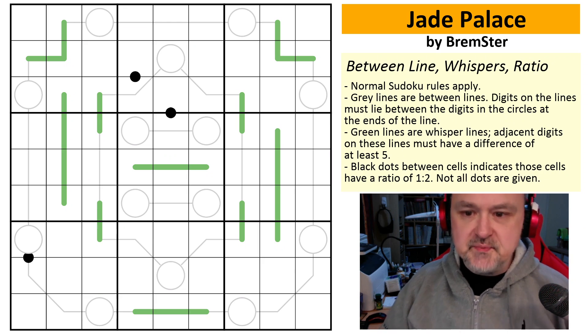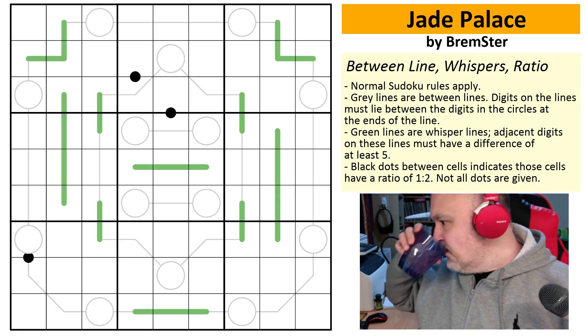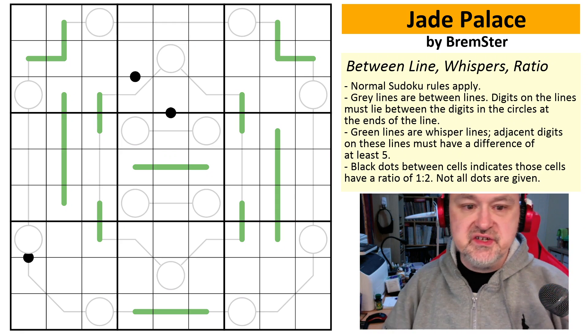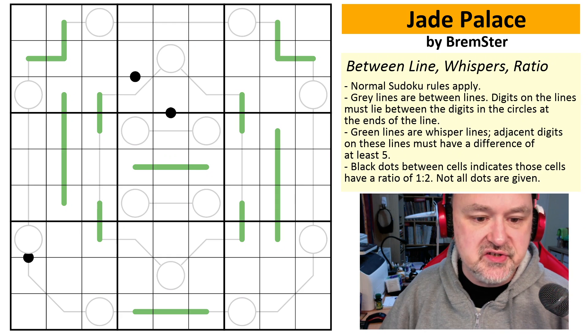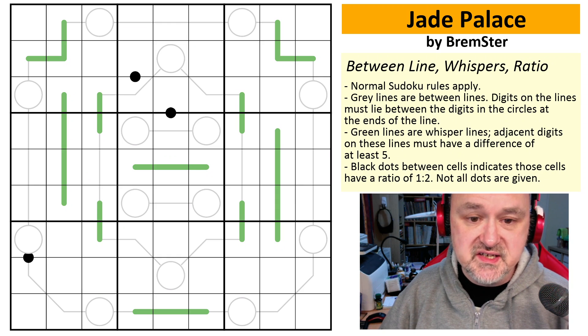This puzzle, and I'm just going to have a drink before I start, is Jade Palace. It was designed while I was exploring a bit more on the whispers constraint and its interaction with other constraints. Some of you may remember I did a lot of puzzles where I explored the diagonal constraint and its interaction with other constraints. I've been doing that with whispers a bit, and this is what I came up with.